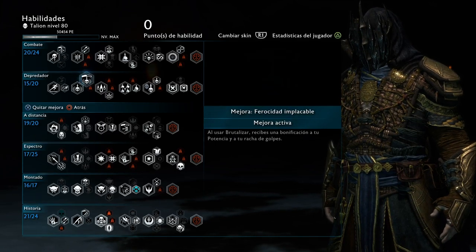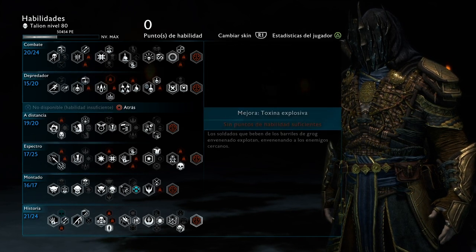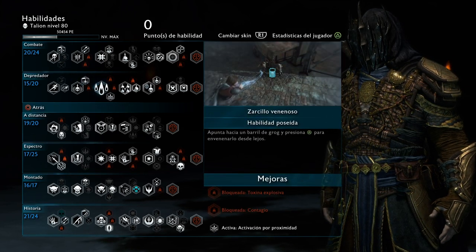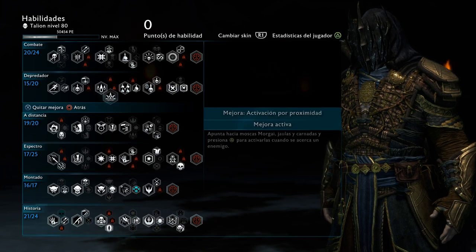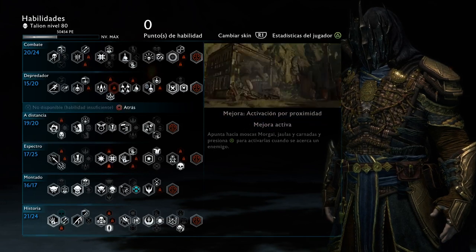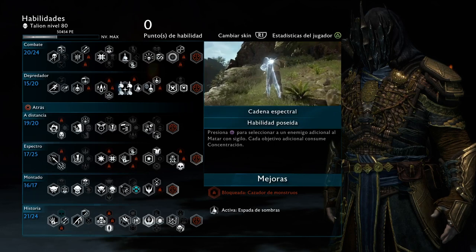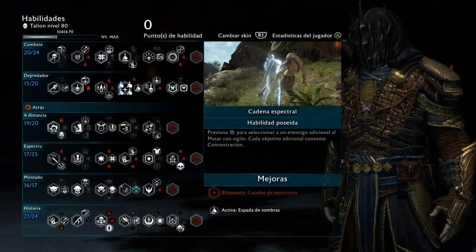For the brutal attacks, I have the one where you get bonus Might for doing a Brutalize — nothing big, because I'm not doing much of that mid-battle, but just in case you want to farm some Might. I can also open poison grog barrels without wasting arrows, and there's a stealth attack where you can use the shadow to kill multiple targets — since I just mentioned going into stealth mode using that cloak, just in case you want to do that.